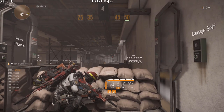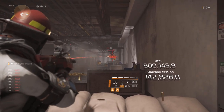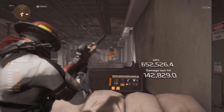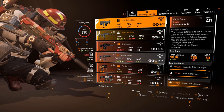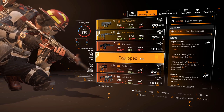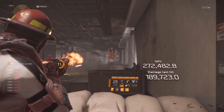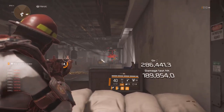Absolute laser beam — hitting headshots at 50 meters is just easy, a piece of cake. When we swap to the Rail Splitter, for some reason it still bounces around quite a bit. The stability is steady but the accuracy is not ideal. Now the Eagle Bear increases as you continuously fire, up to 30 weapon handling — way less than the others. But the Eagle Bear actually outperforms the Rail Splitter; you can hit some good shots — it's like a laser beam too.